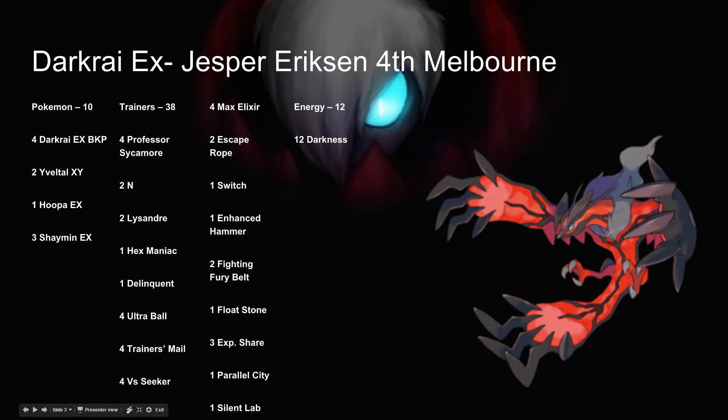The second list is Darkrai Evil Tull, which was played by Jesper Ericsson, who came 4th place in Melbourne, aka the International Championship in Melbourne. He runs 4 Darkrai EX, 2 Evil Tull, 1 Hoopa EX, and 3 Shaymin EX. This deck uses 3 Shaymin, which is really interesting, because it normally doesn't run many Shaymin since it runs a ton of Silent Lab. This list only runs 1 Silent Lab though, so I see where he was going.